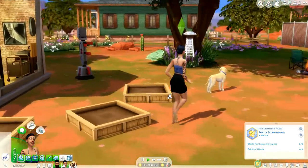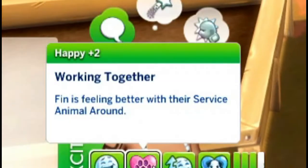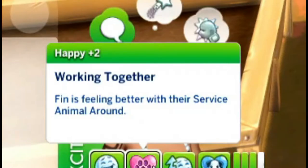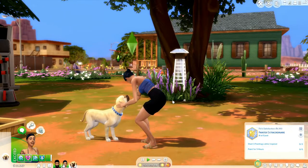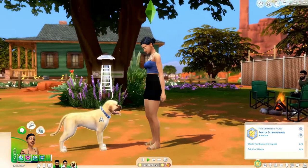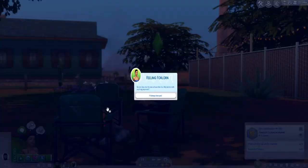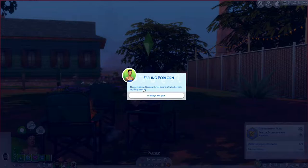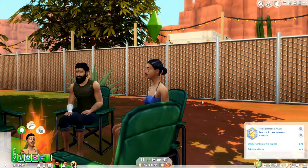I already purchased the service animal owner trait for Finn. Basically, when your sim is around that pet, they'll get a moodlet. Here it is — 'Working Together: Finn is feeling better with their service animal around.' So Finn deals with depression or anxiety or another mental health disorder, and she'll feel a lot better around Monty because Monty has prior training as a service animal. I do believe cats can be service animals too, which is super cool for cat people like myself.